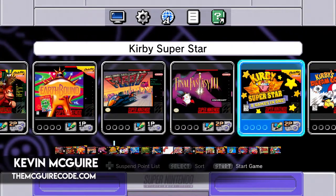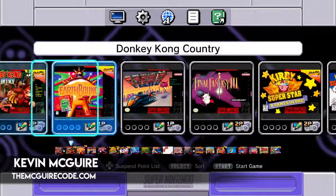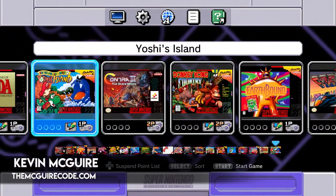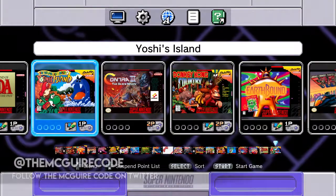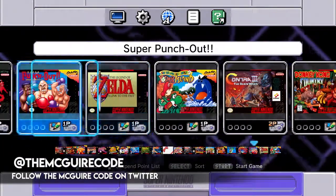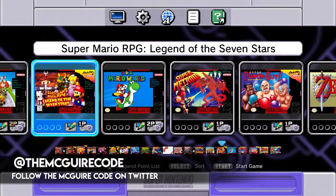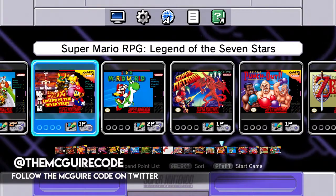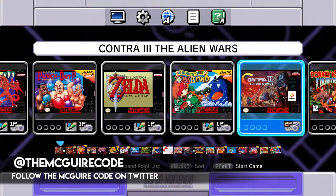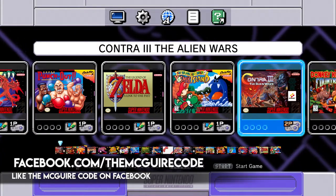Welcome back to the Maguire Code — we are firing up the Super NES Classic Edition for the first time. I already set the designated language, so you missed that but didn't miss much. We unboxed one of these in our previous video and now we're taking a look around to check it out. Let's start by running through the games in alphabetical order.